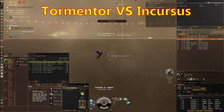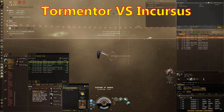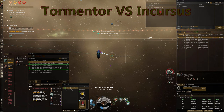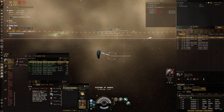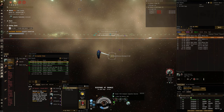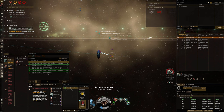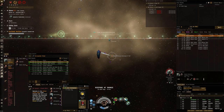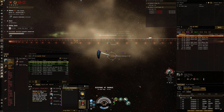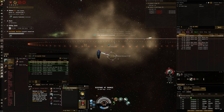First fight: I'm inside the plex and an Incursus comes in. He panics a little and focuses on trying to get away — he doesn't even put his drone out on me for any DPS pressure. So I just keep him at range and kite him. As long as I manage my cap with the cap boosters, I'm good. With this fit, Atrons, Incursuses, Merlins — anything without drones and short range — are pretty good fights. Slowly burning him down.